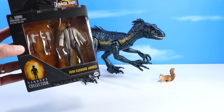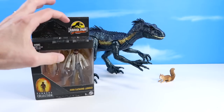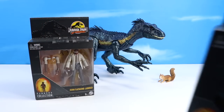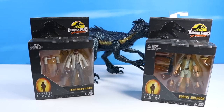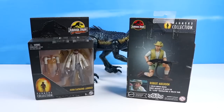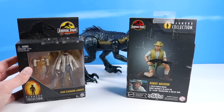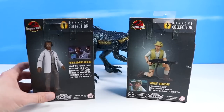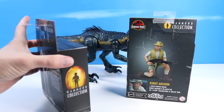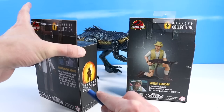A couple new Hammond Collection figures have dropped. We've got one of my favorites — John Raymond Arnold, played by Samuel L. Jackson, actually with a 30th anniversary logo. And Robert Muldoon, also a favorite. These Hammond Collection figures are kind of upgraded figures over what we've seen before — I think this is the first time I've seen a John Arnold. What's nice about these is that if you're gentle with the packaging, you can just repackage and store your figures in these and display away.